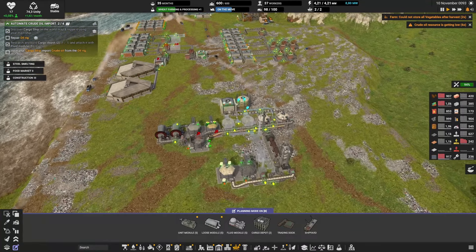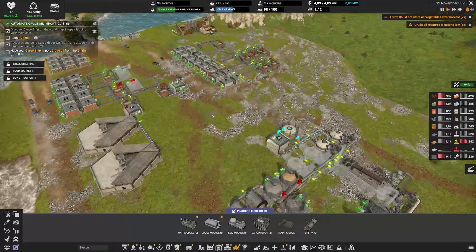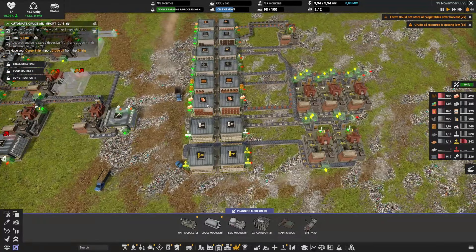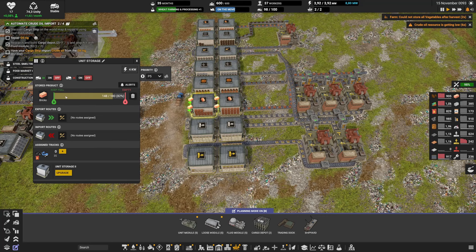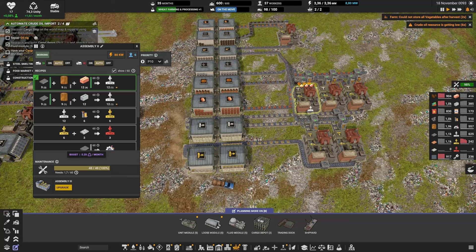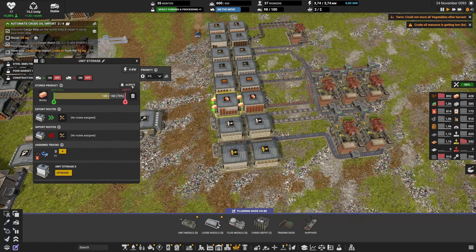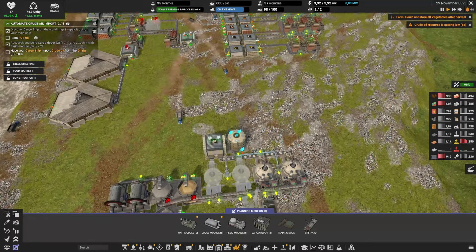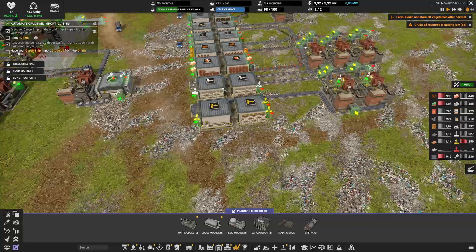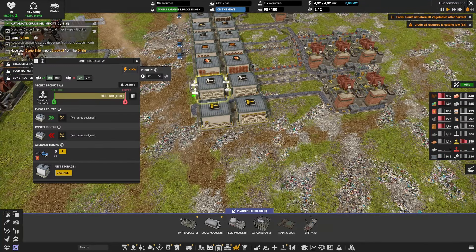We're making more and more concrete slabs, so what I'm going to do is start moving things into concrete slab production. For now I'll put it off completely so they can't deliver any. I'll also make sure this is off and put an alert to tell me when this one is empty. That way, when it's empty, I'll just switch it to concrete.